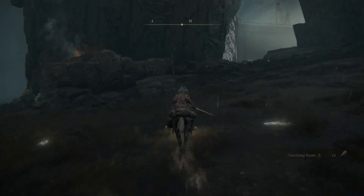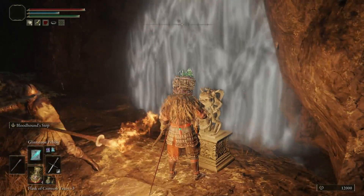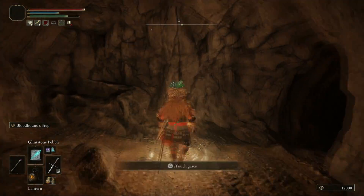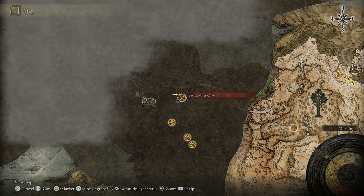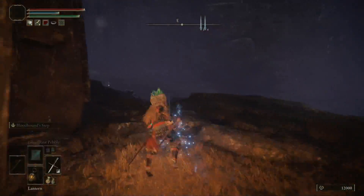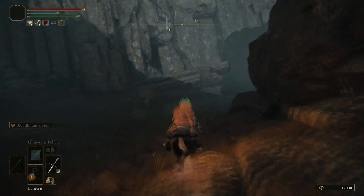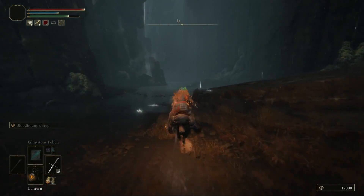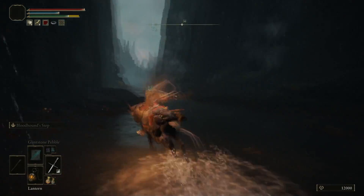Eventually you will find a small torch that lights up and you want to head up there. You're going to be able to slot a couple of Stonesword Keys into it, which is going to get you a new grace site. You can come back here for some tasty loot, but we are using this for the grace site alone. Once we have done that, head back out of the cave and go in the direction of north. Be careful as there are a few things at the end you want to grab. Then go back down in the northwest direction, going along the side and being careful of the geysers on the floor.